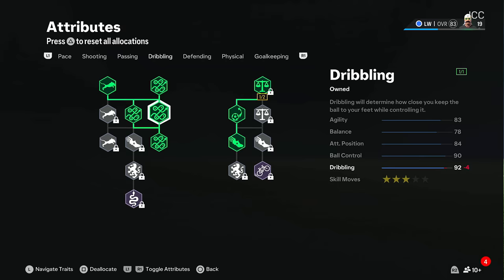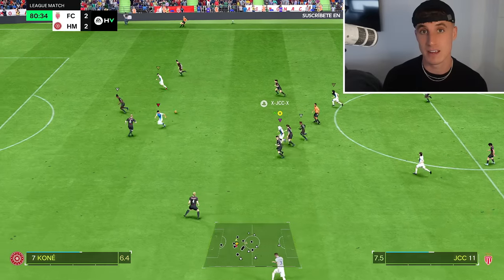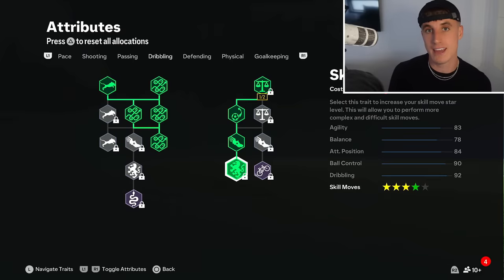Finishing us off in this early build is a lot of dribbling - we've got a little bit of agility and a lot of dribbling. Copy these exactly. I want to work my way down to the skill points in skill moves because I love a few skill moves, and it helps a lot if you're playing against an ennie. If you're not playing against an ennie, skill moves can't be that effective, but if you are playing against a player controlling the ennie slot, skill moves - if you're good at them - are really, really important.